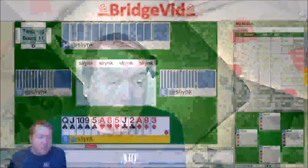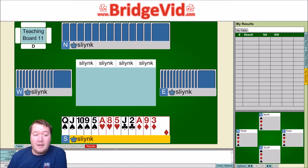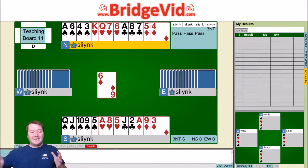Today I'm going to be talking mainly about bidding objectives — what are we trying to achieve in the bidding — but I wanted to start with one hand about play. So let's jump in: for whatever reason our side had a complete mix-up and we got to three no trumps by South, and we got a diamond lead. The first thing you see is we have a nine-card spade fit.